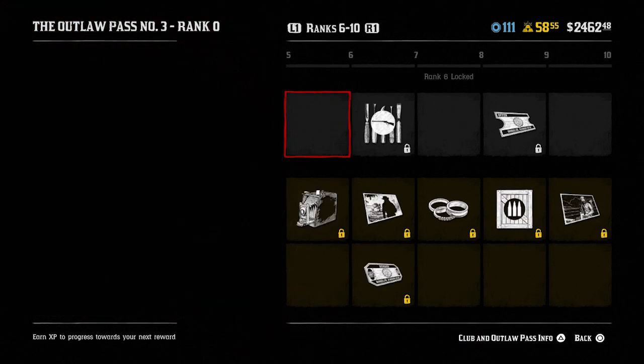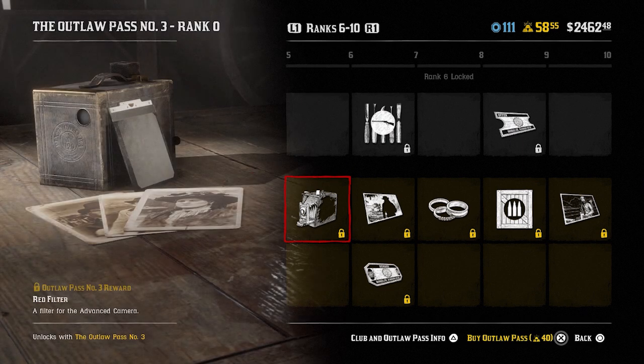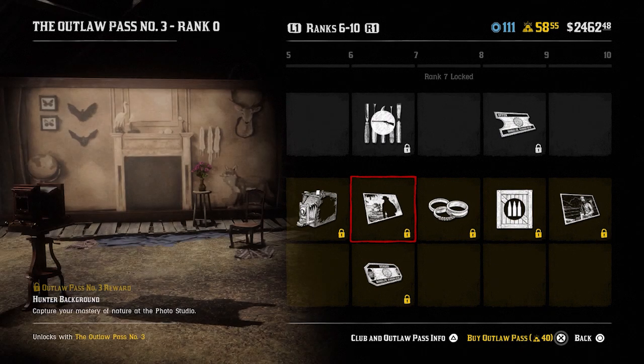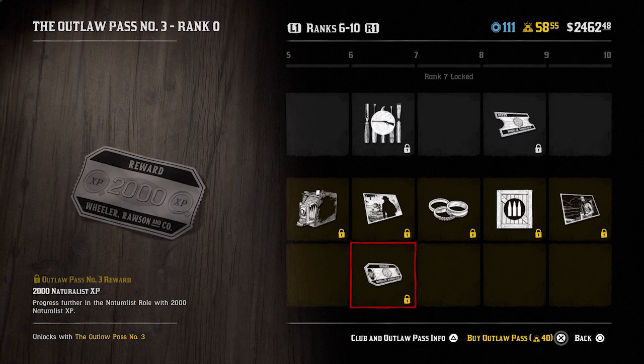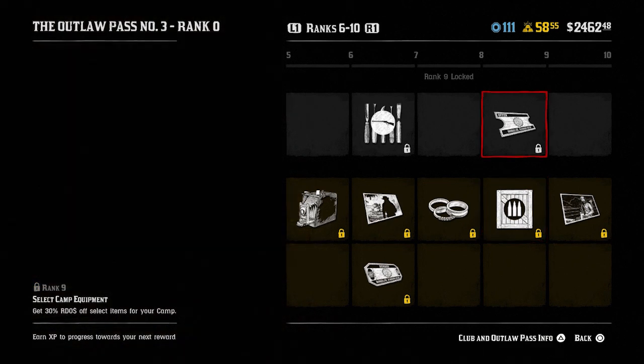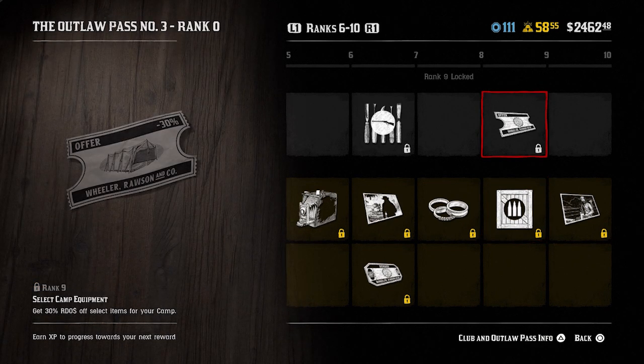Moving on to rank six you get the red filter for the advanced camera, which is tied in with the new role as well. Onto rank seven you get the cloth wrap sage and the hunter background — capture your mastery of nature at the photo studio. You also get 2000 Naturalist XP; the Naturalist is the new role. Onto rank eight you get the Buckton rings — two rings in the shape of a snake and a small bird skull.